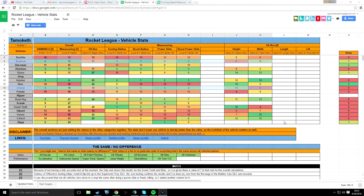Hitbox: Octane 18, Breakout 17. It looks like the Breakout has beat out the Octane a little bit there. Turning radius: Octane 6, Breakout 3. Boost radius: Octane 5, Breakout 1. Power slide: Octane 3, Breakout 6. Boost power slide: Octane 4, Breakout 2. For hitboxes, height: Octane 13, Breakout 6. Width: Octane 5, Breakout 11. So obviously the Octane is higher than the Breakout, but the Breakout is a little wider, and the turning radius of the Breakout seems a bit faster.